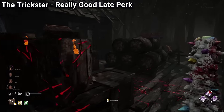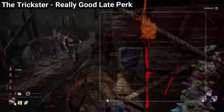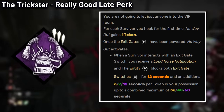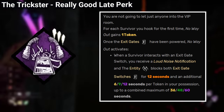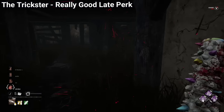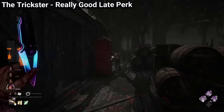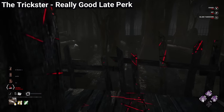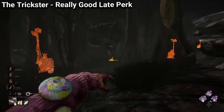If you want a free perk that you can use on any build, on any killer, then No Way Out might be one of the strongest out of all of them. This perk will block the exit gate switches for 12 seconds at base, and 12 seconds extra for each unique survivor hooked, which can give you a maximum of 1 minute extra in the endgame. It's basically like having a 6th generator in the end. You can use No Way Out on anyone and you will still get value.